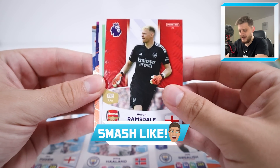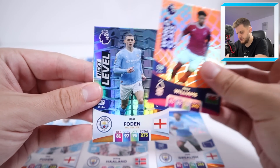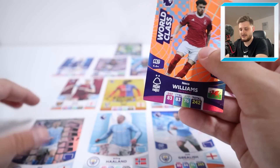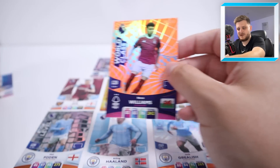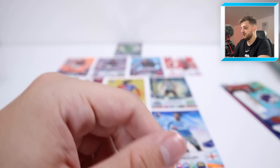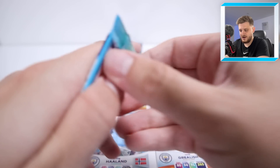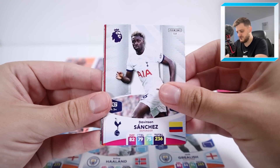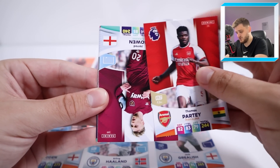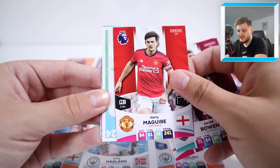Pack nine has seven cards — that alone should smash the like button! We've got Sheik Dukore, Aaron Ramsdale — he doesn't get in ahead of Ederson — Neko Williams, world class, and a Next Level Phil Foden, which is a straight upgrade. Neko Williams goes in at right back — a fantastic full-back, Wales international. One regular pack left, then the limited edition pack to come.